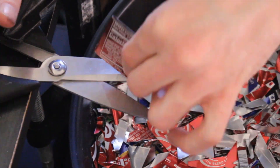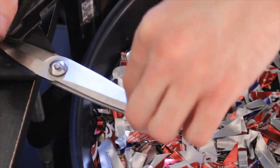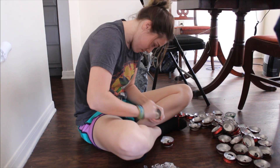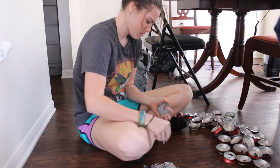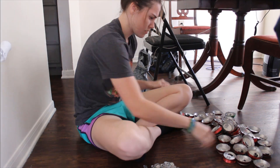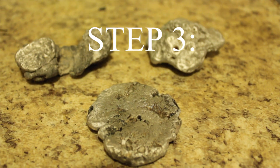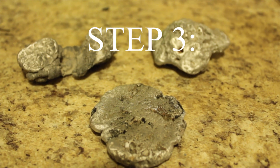Next is the breakdown process. Here we've developed a method of quickly cutting our thin sheets into small shreds to be more easily melted. While I'm doing that, Tiffany is removing the tabs from our can tops and separating the rest.